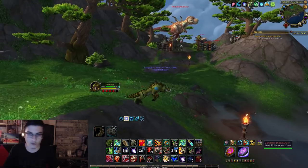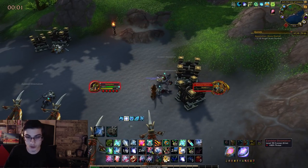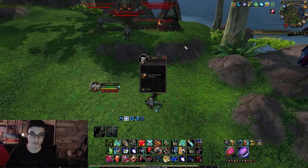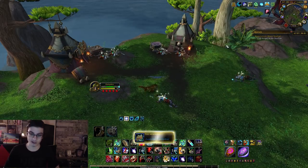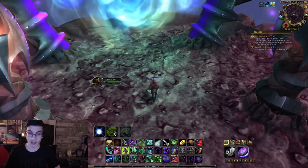For the Zandalar Knee Biter, head over to the Isle of Giants in Pandaria, north of Sunlight Summit. Farm the Zandalar Dinomancers until a Knee Biter drops. They can also drop Ankle Renders or the Zandalar Foot Slasher — you don't want those. You want the Zandalar Knee Biter, which can also be bought on the Auction House.